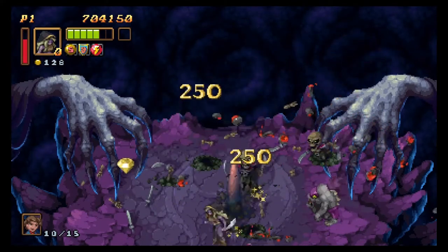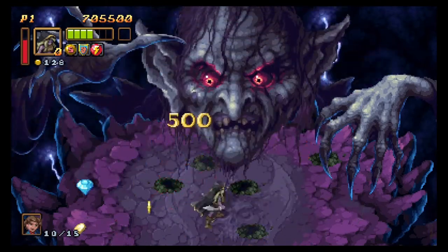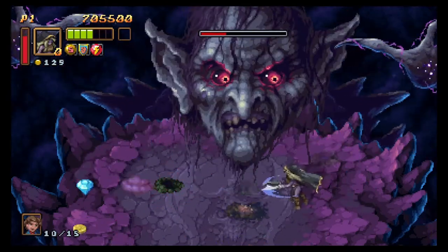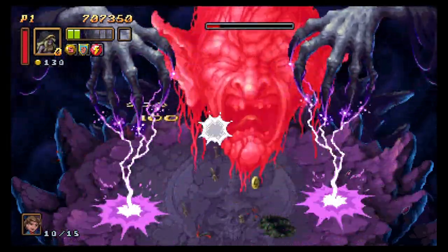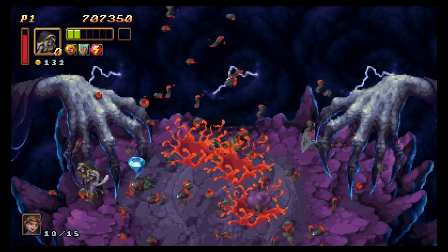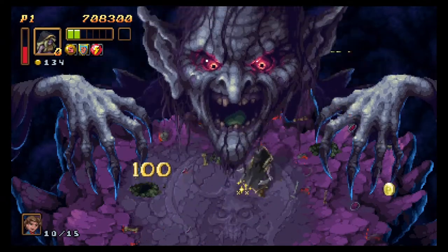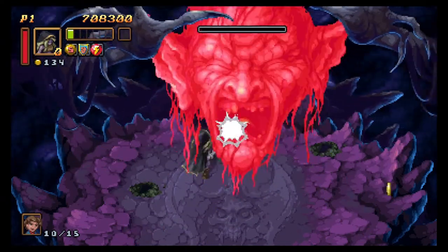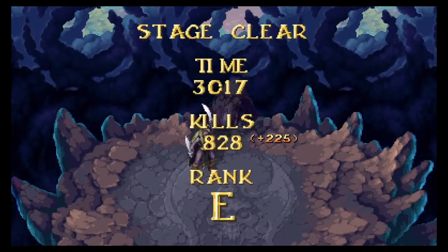We have taken a huge chunk of her health down so far - that's great. But we're also just taking hits all over the place too, and that's not helping anything. Down to two health - she's almost down. At this point I'm thinking, oh my God, are we going to survive this? I'm just being so careful now, doing everything I can. One hit away from losing it, but we pulled it off. Oh my goodness.